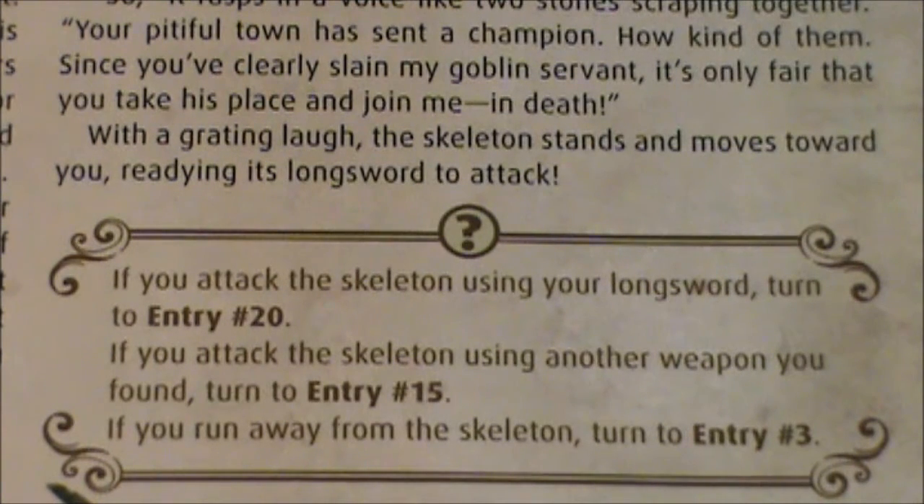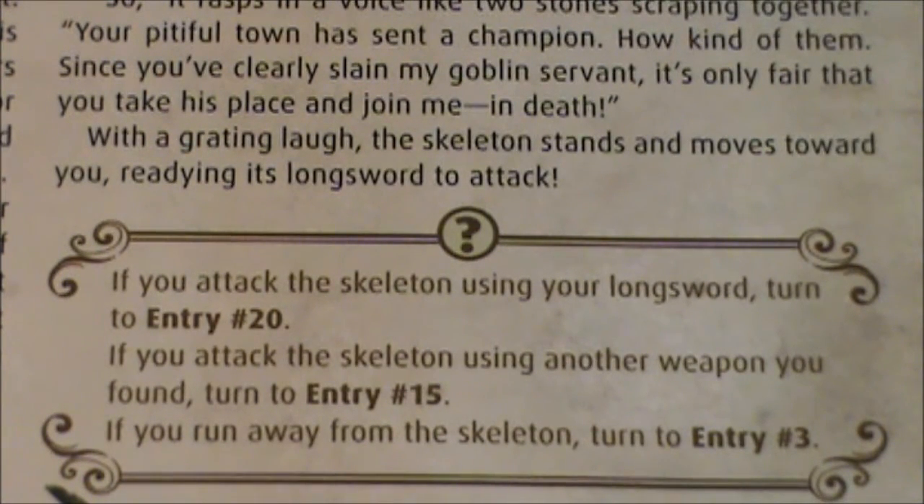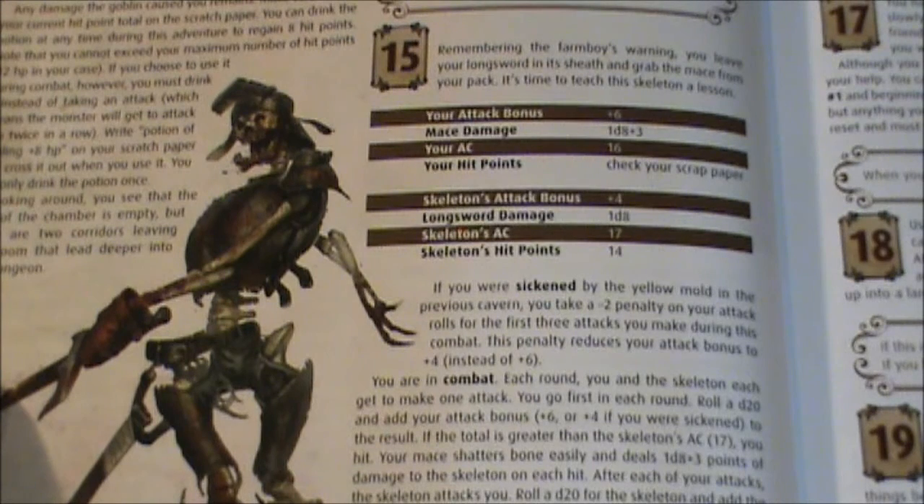I'm at full health, but I am sickened. I also remember that the boy gave me a warning about what was up ahead and gave me that mace that he had down the back of his shirt, like he was some kind of immortal from the Highlander series. So I think I'm going to attack with the mace. Entry number 15. Remembering the farm boy's warning, you leave your longsword in its sheath and grab the mace from your pack.